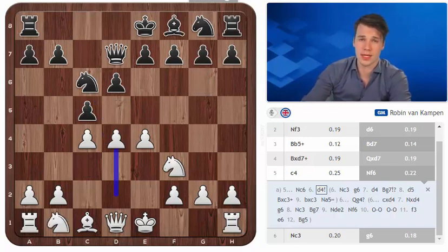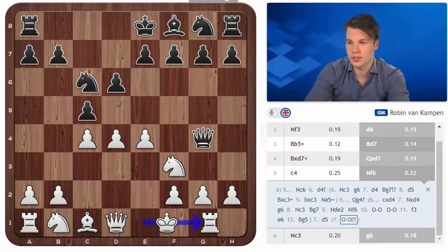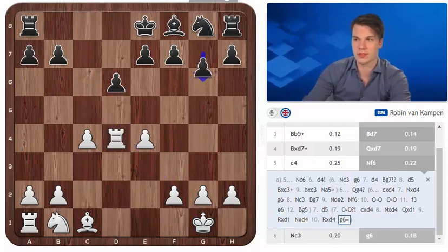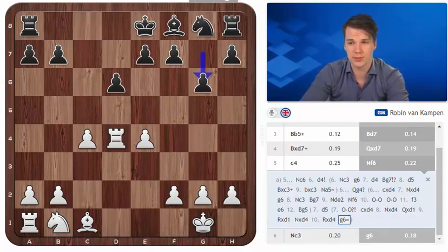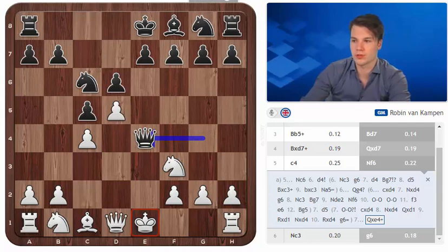Now which option does black have over here? It is Qg4 as we said and it is basically a double attack - he is attacking the e4 pawn and g2 pawn and we have to react. d5 is the proper way to go about this. Short castle is also interesting; if black were to take on e4 we could probably go Re1 and maybe d5 and get some initiative as well. But here black can actually opt for the endgame and I'm not convinced that this position is great because black is going to be able to gain a tempo with Bg7 next.